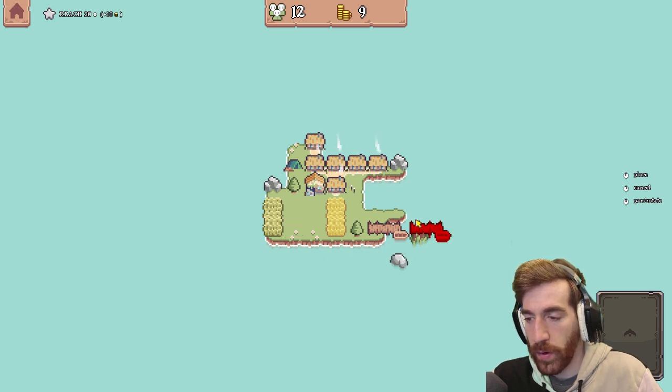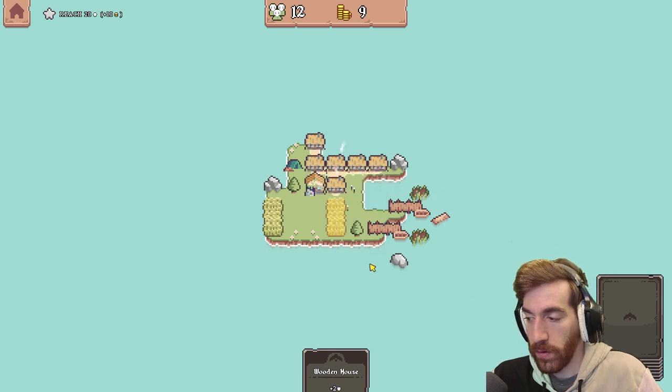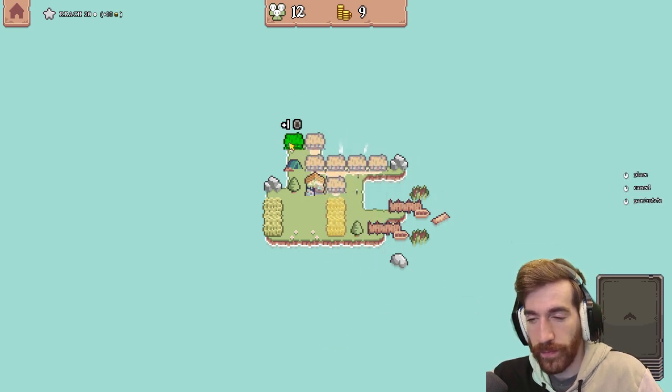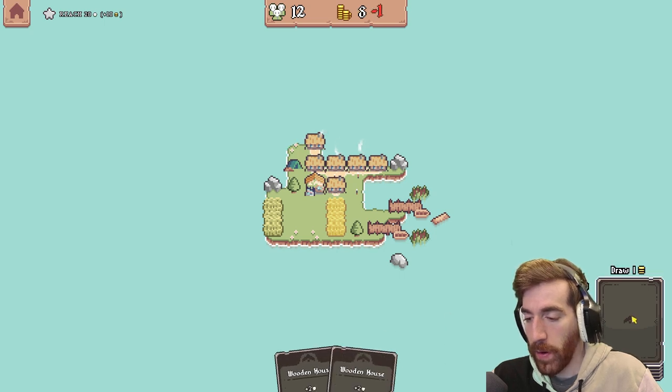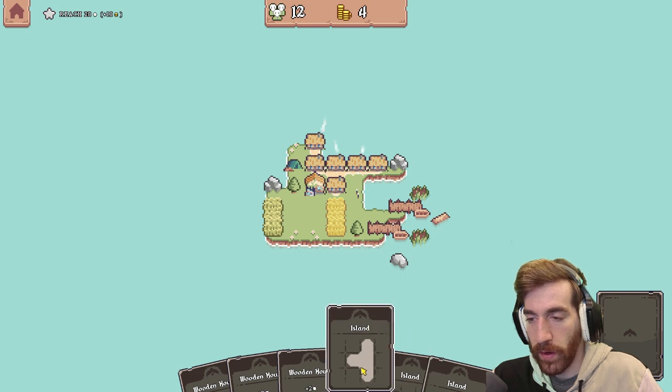I really don't want the pier at all, but I guess I'll put it right there if nowhere else. That's a lot of islands. Can I expand my island first before I mess this up too bad?